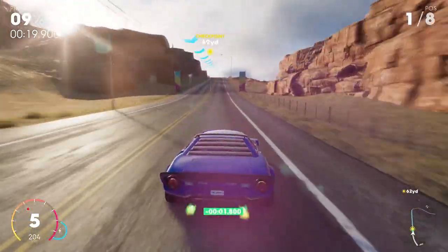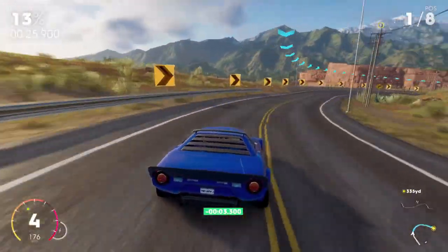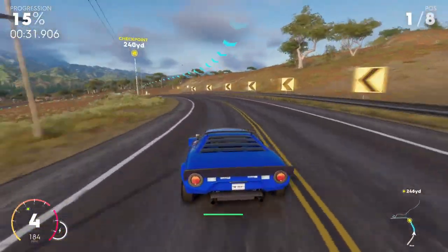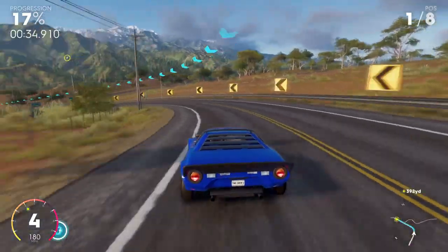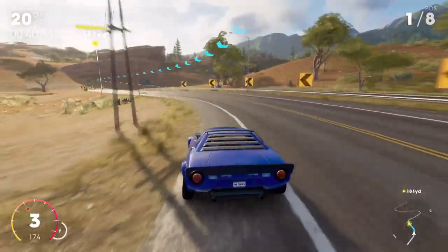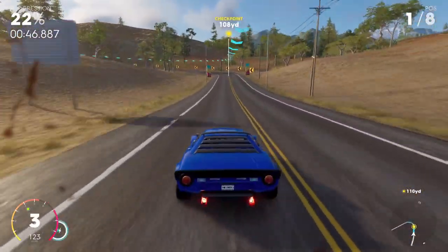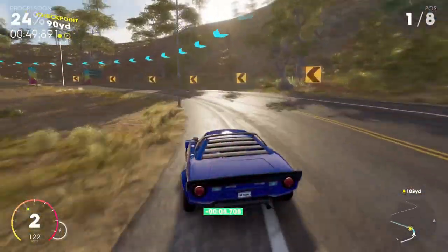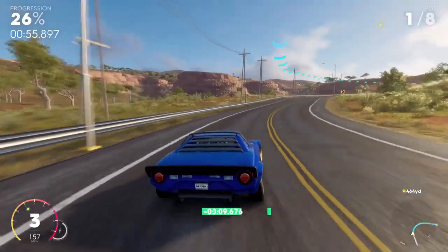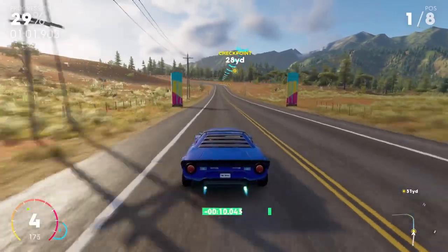The way they designed cars back in the 70s and 80s was really ahead of their time — this thing looks pretty insane. You're most likely never going to see one of these on the road, especially in the USA. I actually think I saw one down in Miami at a big car show — the Miami Concours — and I think there was one Lancia there. Overseas you'd probably see some on the road. The Stratos really is a crazy looking car, and I remember driving it on GTA, so seeing it added into The Crew 2 is a great sight.